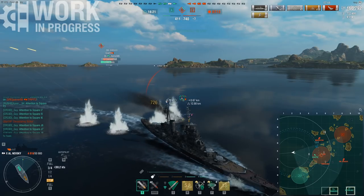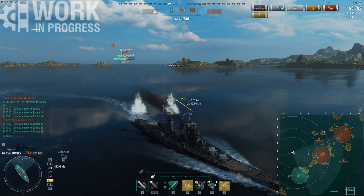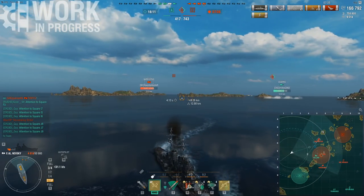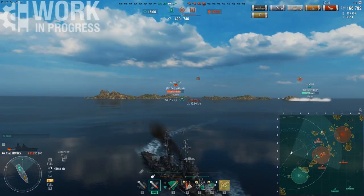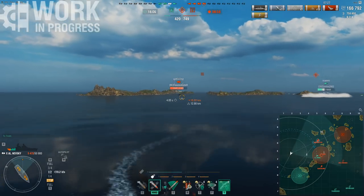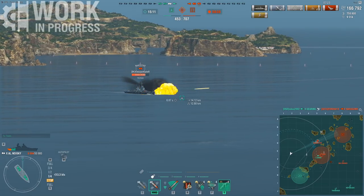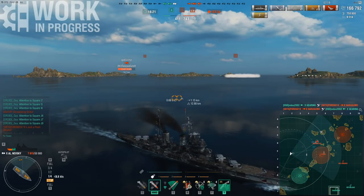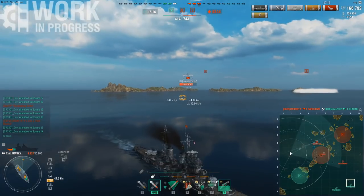I'm kind of pinging my teammates because I'm not very impressed by their positioning. Both my tier 10 BBs are on the J-line in the very depth of our spawn. Meanwhile, the Gearing and I are basically trying to salvage this game. I get a heal off — my Gearing decided to smoke up in front of them, which is very questionable, and he gets killed off. Now we're in some serious trouble.